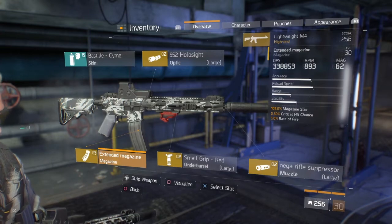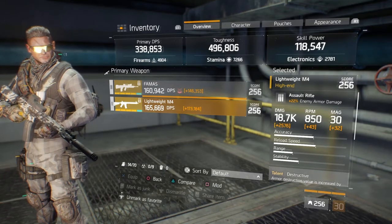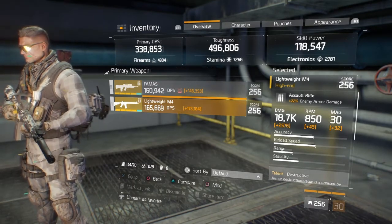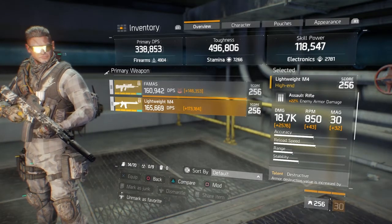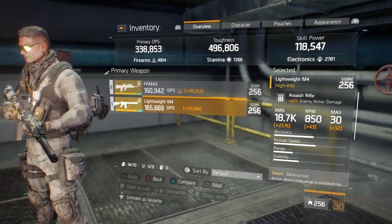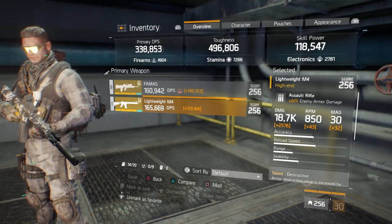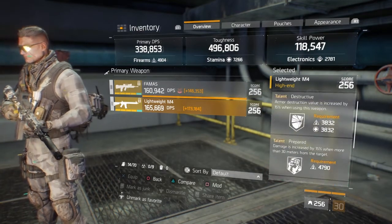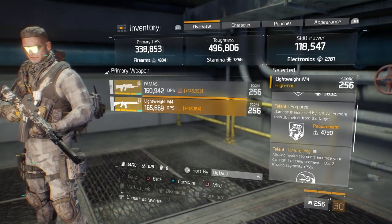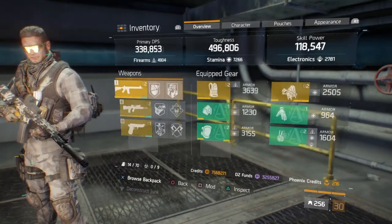Böylelikle DPS ikiye katlanmış oluyor. Bu silahta önemli olan diğer husus şu: Assault Rifle yazıyor, %22 Enemy Armor Damage veriyor. Base Damage, yani Damage Per Second 18.7. RPM 850, normal base şarjör kapasitesi 30. Gelelim Talent'lara: Destructive, Prepared — Prepared yerine Brutal da kullanabilirsiniz, tercih sizin — ve Unforgiven.